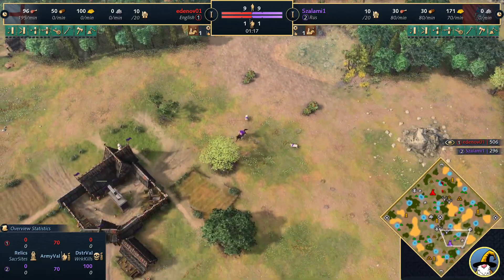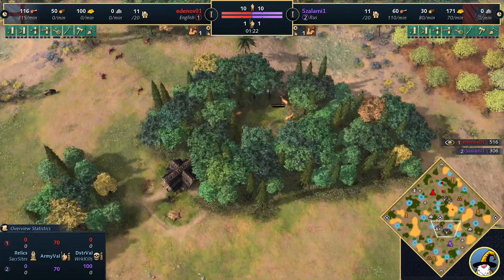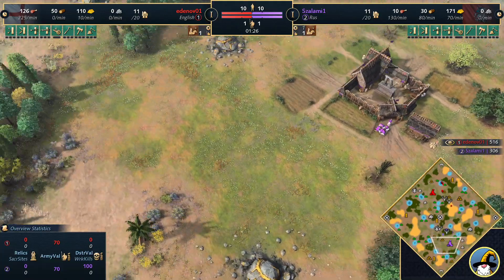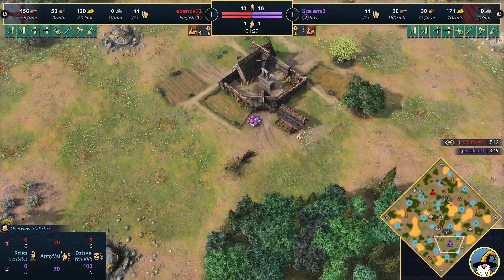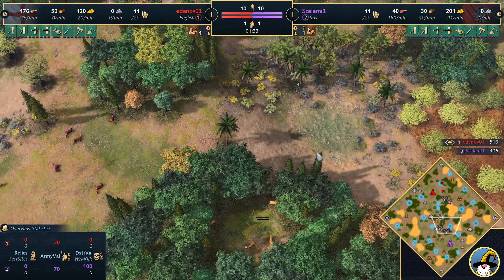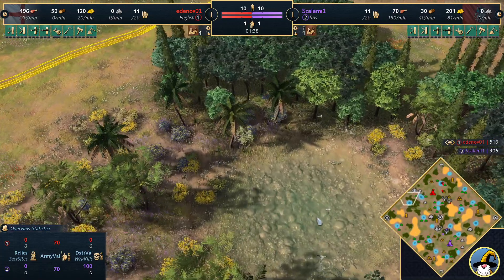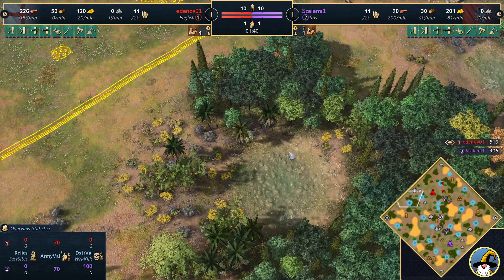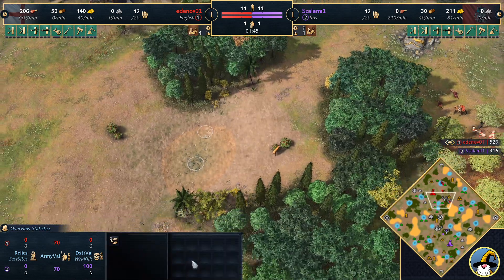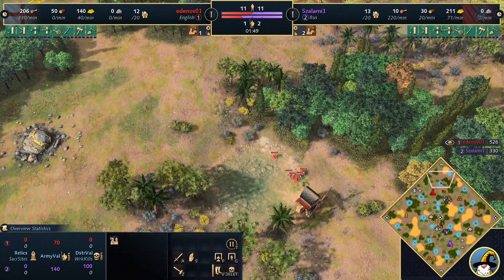Roost has not been the best civilization in the current meta — a little bit weak at the minute. But obviously this is a very different map. It kind of reminds me of Ancient Spires. It's kind of like that map, except you can't really dock up this map. These shoreline fish are primarily for gathering with villagers, and that's exactly what Ed is doing over here.